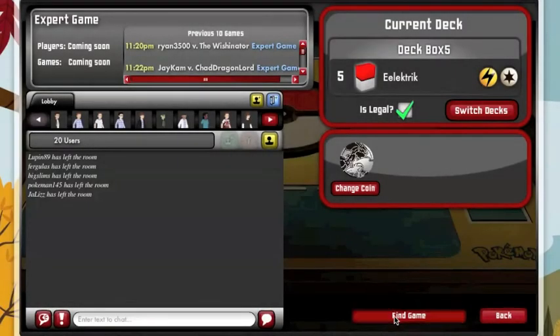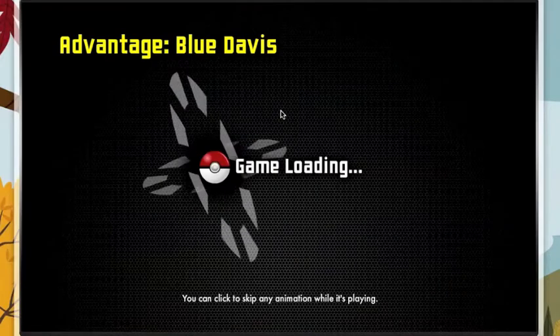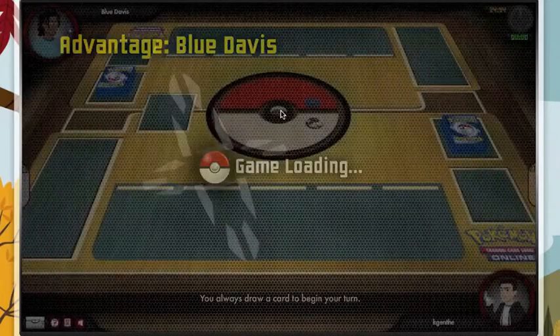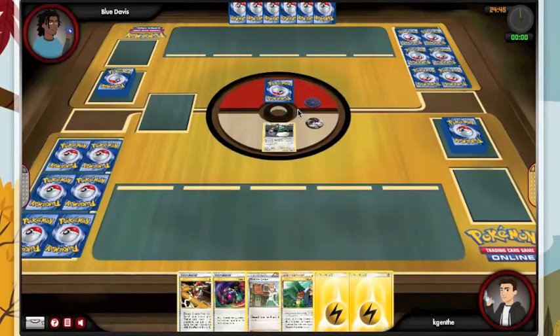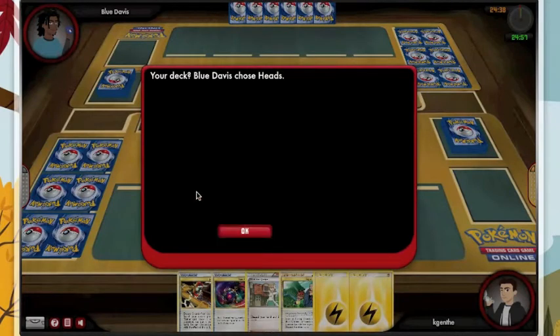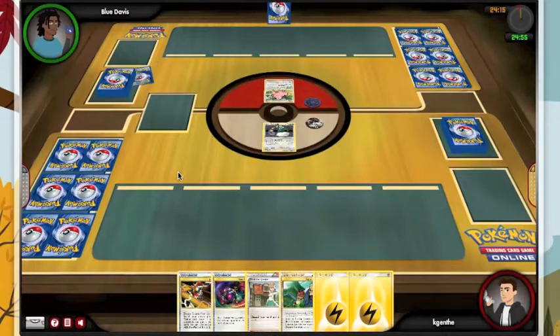We're going to play some Electric, and this is just a slightly modified version of the list on the deck out, and that's only because Eviolite does not seem to work. We get a Tornado start, and I don't see a Collector, which kind of sucks, and I don't go first. We see a Cleffa, and then an Eek, so he must not have gotten anything, and I still have no idea what I'm playing against.